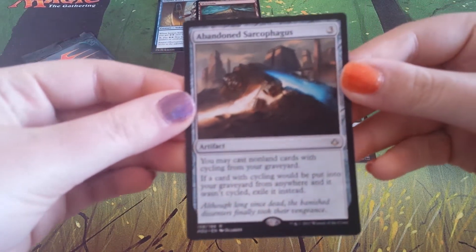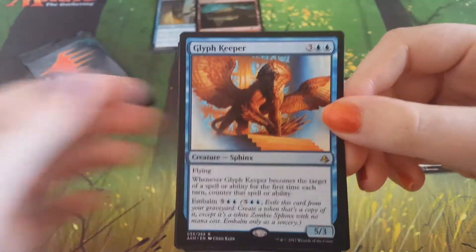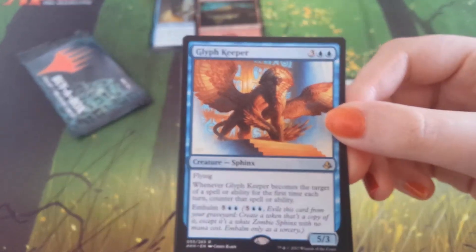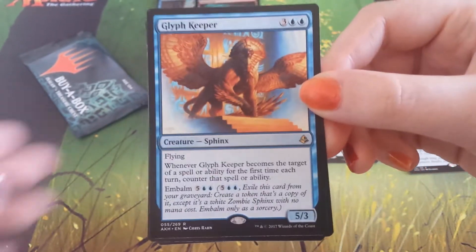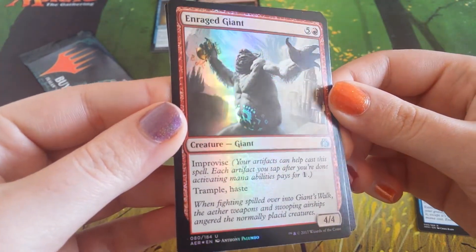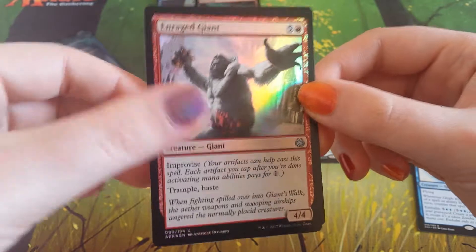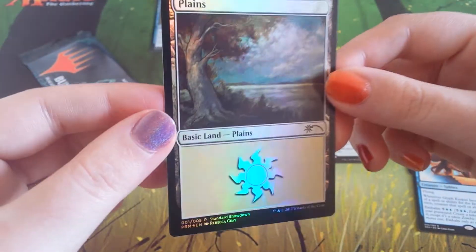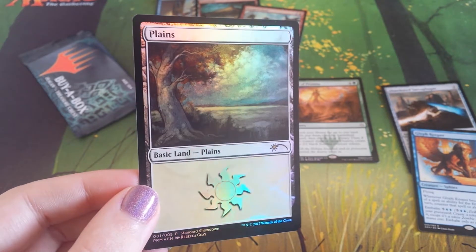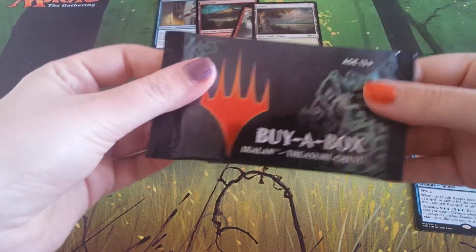We're starting off with an Abandoned Sarcophagus from Hour of Devastation — pretty cool. We have a Glyph Keeper from Amonkhet. This sphinx follows me around — every time I open Amonkhet it's there. It was in the Liliana pack opening, in my one-shot of Amonkhet, and I'm pretty sure it's in my fat pack as well. Glyph Keeper all day every day. We have a foil Enraged Giant from Aethervolt — I don't think I've ever noticed this detailing before, that's quite nice. And the foil lands — I didn't think I needed a full set of these but looking at them now, maybe I did. They're beautiful — look at those clouds.